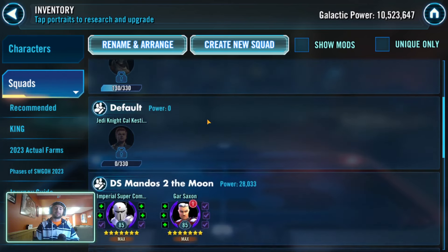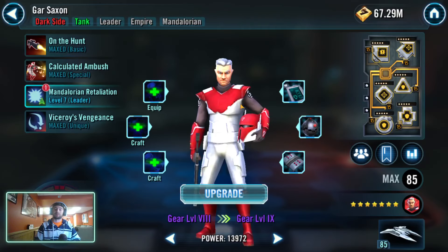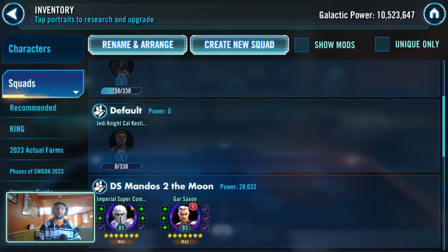Dark side Mandalorians to the moon — I think that team is going to be so good. I'm going to be getting the new Moff Gideon dark trooper soon. He kind of slots in with those dark side Mandalorians, and I'm looking at Imperial Super Commando and Gar Saxon and really starting to debate if I should take these guys to relics. The nice thing is they don't require Kyro Tech until their finisher pieces, so for 200 Kyro Techs each it's a steal. They're also really good at beating General Skywalker. The big problem isn't the gear — I've been hoarding gear 13 for a while — it's signal data. I can't take these guys beyond certain relic levels, and I'm really low on signal data.